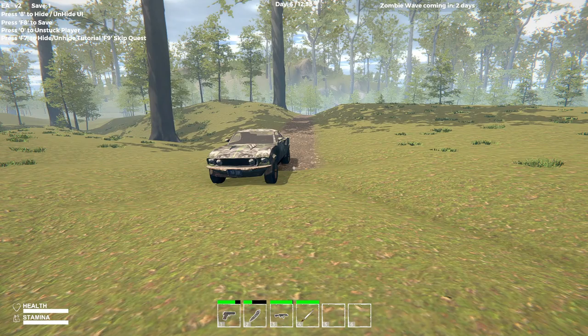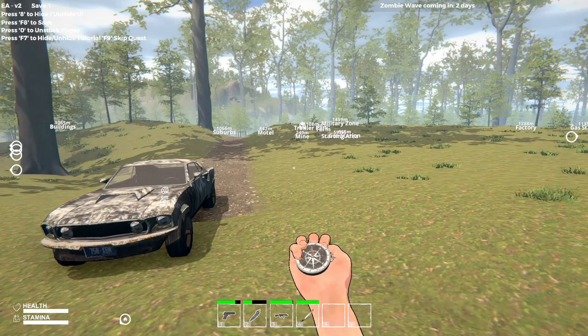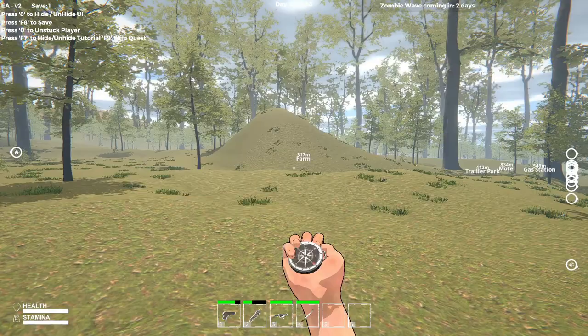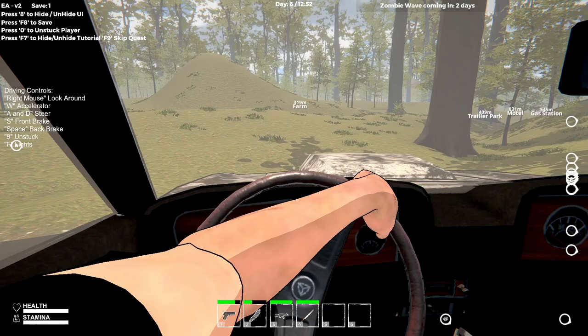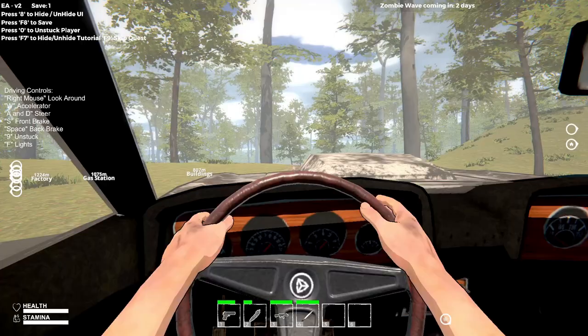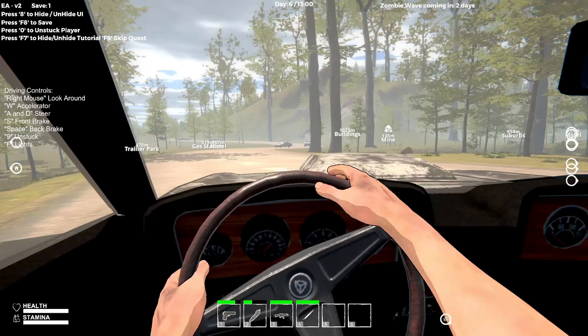Where do we go though? We've been to buildings, we've been to the gas station and factory, we've been to the military zone. There's a farm over there — let's go check out that farm, it's not actually that far either. Okay, we're empty — let's do this. Slow, slow, slow. We'll see what's over there — possibly some more food we can use, and fertilizer because we've got to get that stuff up and running.